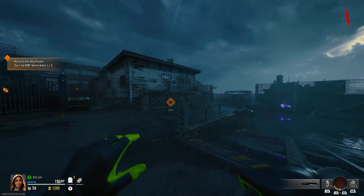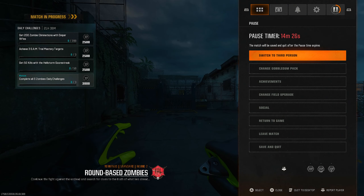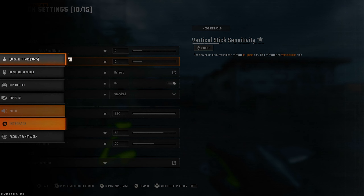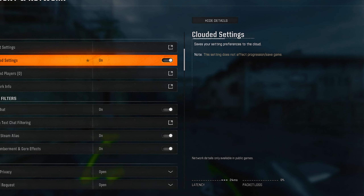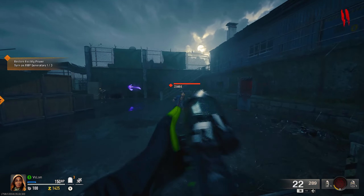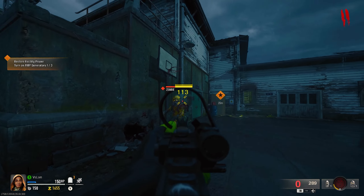If you've been playing Black Ops 6, you may have noticed your settings have been reset when you restart your game, and this is one of the most annoying features Treyarch has ever added. To fix this, go into your settings then Account and Network. Here you'll find a setting called Cloud Settings — make sure to turn this off. This is the very first thing you'll want to do before playing, otherwise you'll be messing with your settings every time you load up the game.